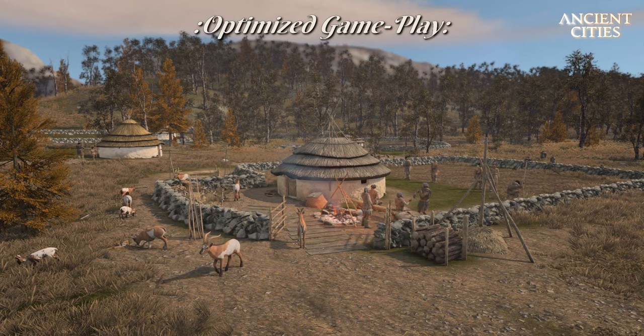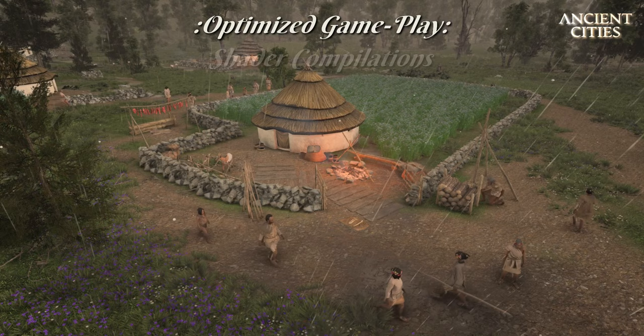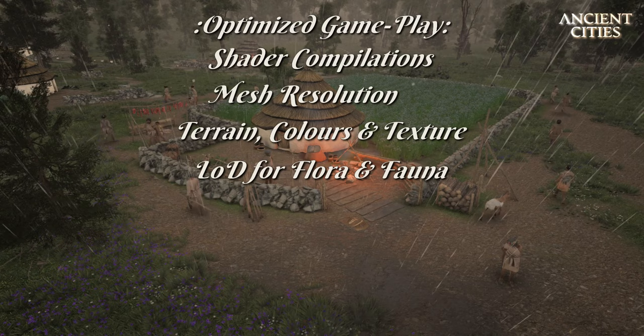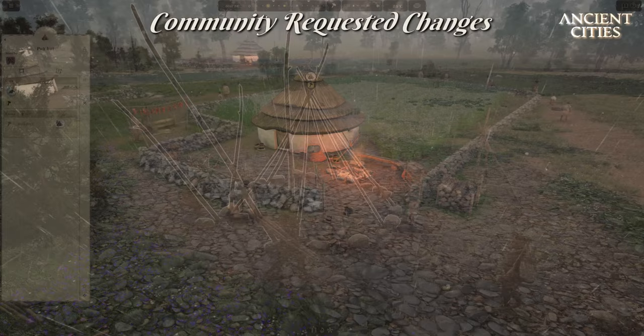The devs have also optimized the game to a point where they hope all players can enjoy the game with no less than 30 frames even in the larger tribes of 300 plus population. Shady compilations are greatly improved, mesh resolution is improved for every graphic setting, terrain is improved, colors and textures are strengthened and streamlined, level of detail for flora and fauna is massively improved, and even the clouds have got a revamp.